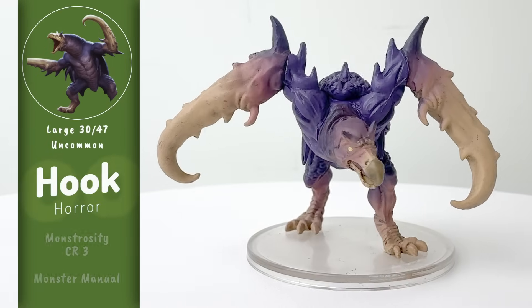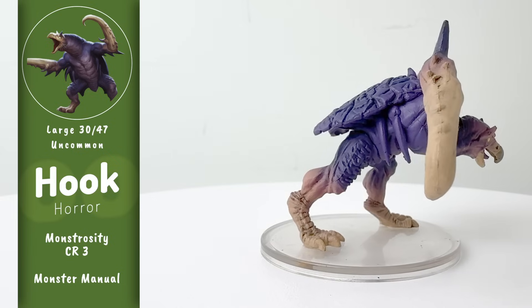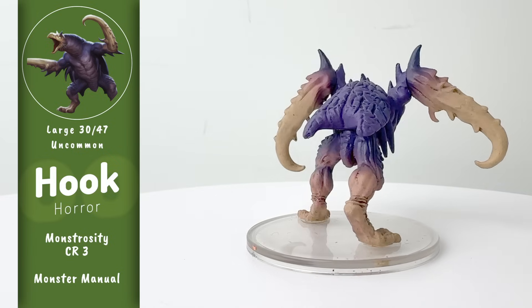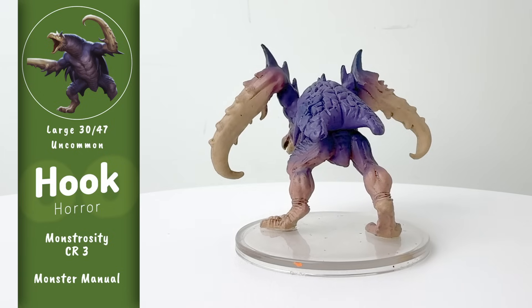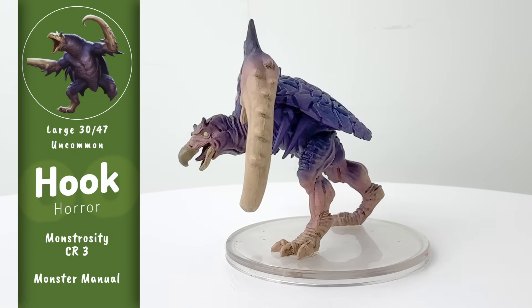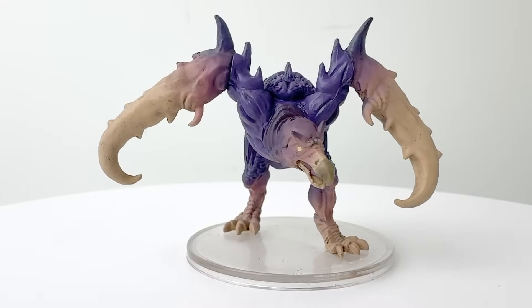Moving back to regular Underdark monsters, we have a classic Hook Horror. These vulture-beetle hybrids travel in packs and communicate by striking their hooks against their own exoskeletons or the stone surfaces around them, giving you, as a storyteller, a nice way to signal that something awful is about to happen. They are also relatively intelligent, with an intelligence of 6, which makes them smarter than ogres and hill giants.